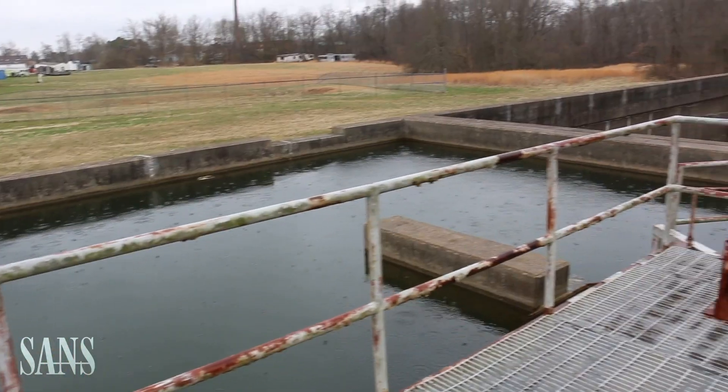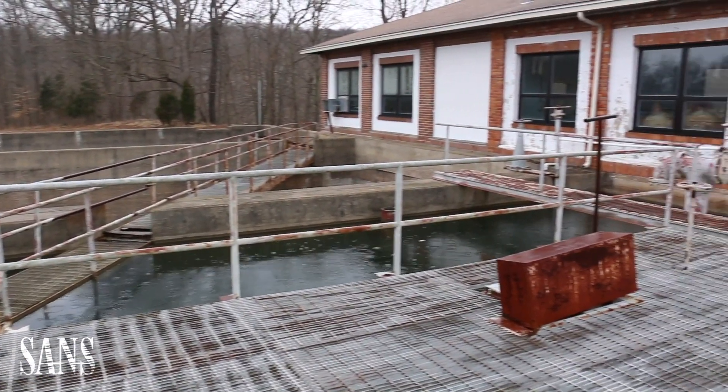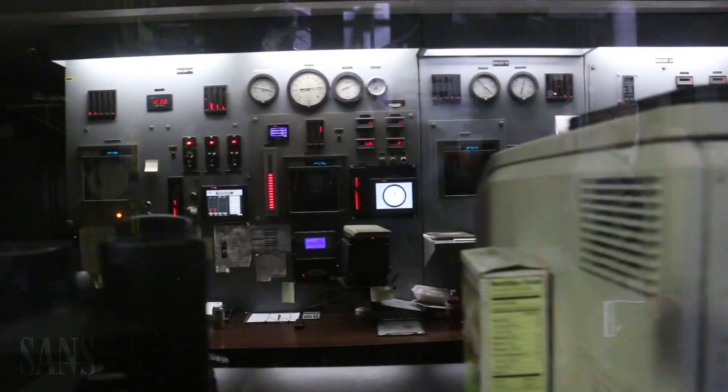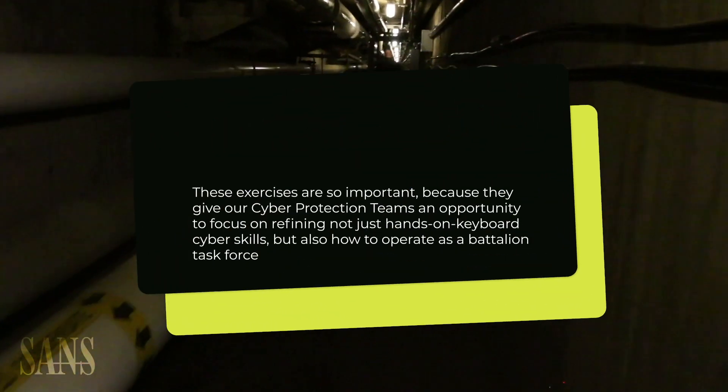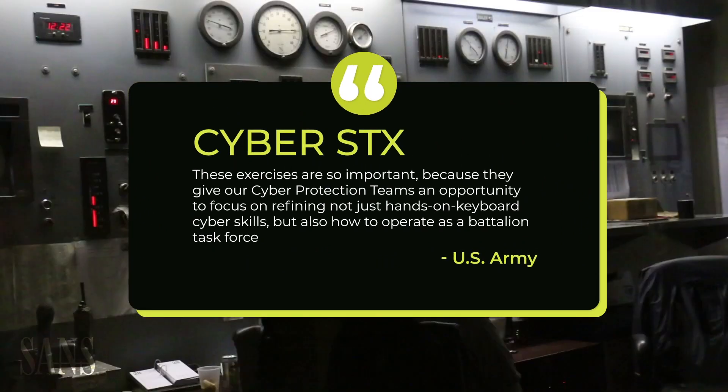We've defined a couple of additional missions. We've got a mission on the water treatment plant where the bad guys hack in and try to contaminate the water. We've also defined a mission associated with the subway terminal where the attackers have hacked into that environment. They're changing the signage as part of a psychological operation, as well as they've hacked into the ventilation system and they're injecting some sort of gas into the subway environment.